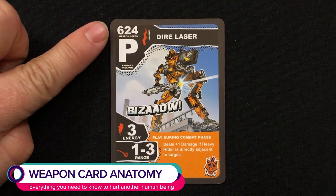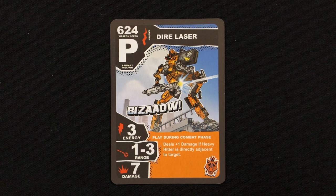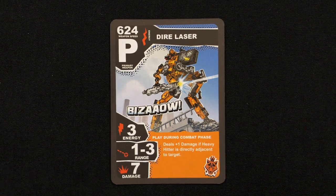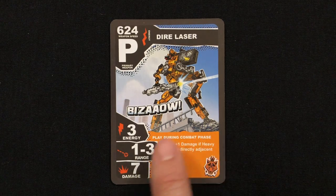Now for the phase you've all been waiting for: the combat phase. But first, a lesson in weapon handling. If you want to blow things up, you're going to need to know how to work your weapon cards. This number represents the speed of your weapon — the higher the number, the faster the weapon, and faster weapons fire first. The symbol beside it represents the type of weapon. This number is how much energy it costs to fire it. The range tells you how many spaces away this weapon can fire. And this is the maximum possible damage this weapon can inflict. Any additional abilities will be described in the text.